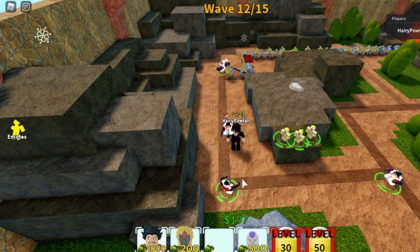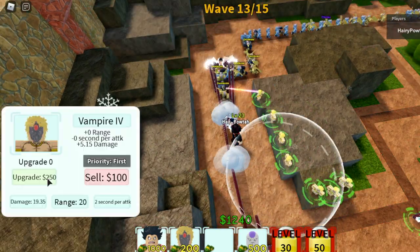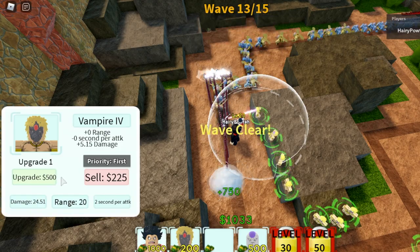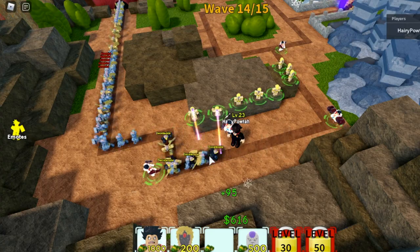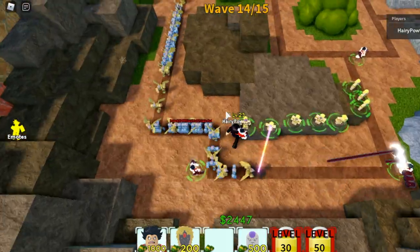We're gonna add another one. Wave 12 — 3 more to go and we are going to meet the boss. Stolen One, or All for One. Doesn't matter, it's the same. We're just gonna add units here, but it doesn't matter if I add or not. Just gonna use our money.